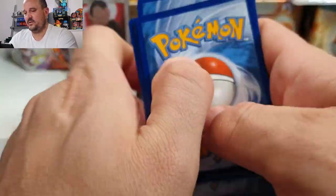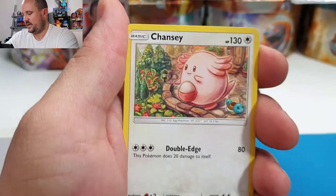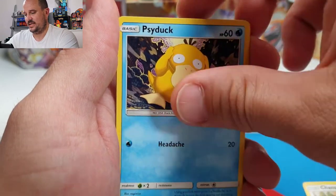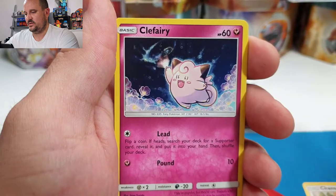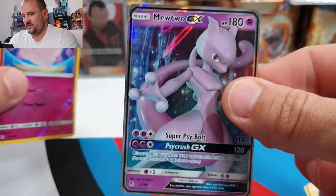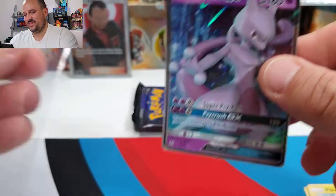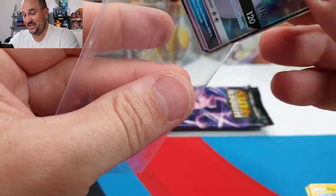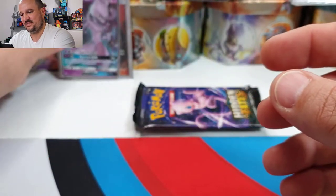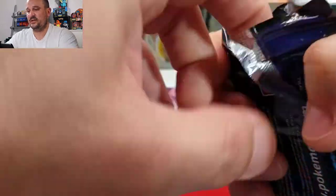One, two, three, four. We have a Psychic energy, Chansey, Misty's Gym, Sabrina's Suggestion, Psyduck, Staryu, Clefairy, Slowpoke, Pikachu reverse, Clefairy — and Mewtwo! Hello Mewtwo. At least it's not an Onyx — I literally have four pages full of Onyx. Nice Mewtwo GX, good stuff.